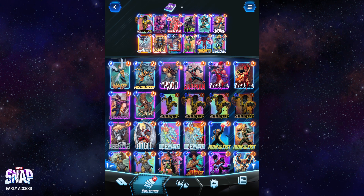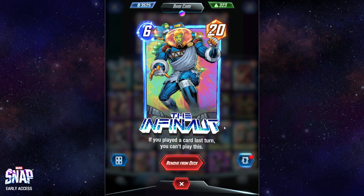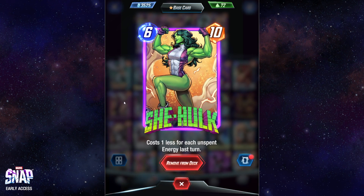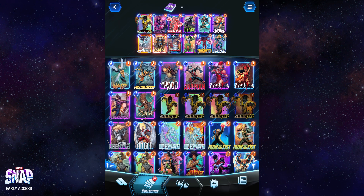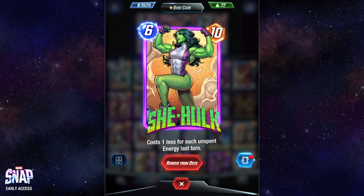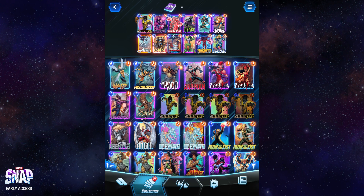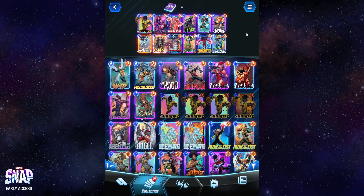Then there's the Infinaut, which is a card you want to play on your last turn, but it means you can't play anything on turn five. Almost always it's going to be on turn six. The goal of this deck is to try to play the new card She-Hulk alongside reducing her cost based on energy you didn't spend — again it synergizes with Sunspot, who gets powered up if you don't spend mana. She becomes more cost-effective if you didn't spend mana the previous turn.